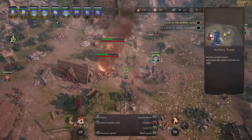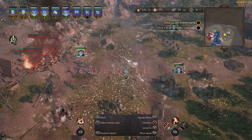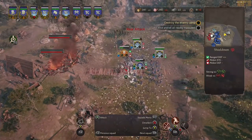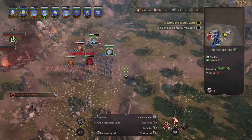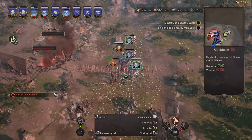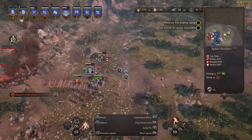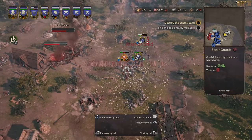That means a whopping 48 missions — admittedly I have not finished all of the campaigns yet, so there could be even more. There are two multiplayer modes called Domination and Annihilation that see players thrown into battle against one another with up to 10 squads of units at any one time. There are 1v1, 2v2, and 3v3 modes, meaning up to six players can compete, across 15 maps of various sizes.